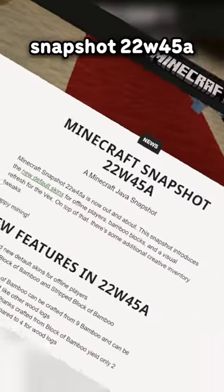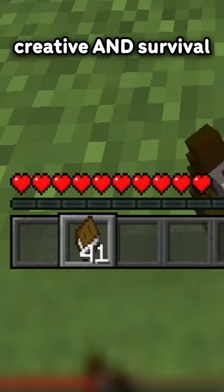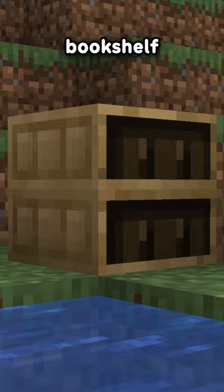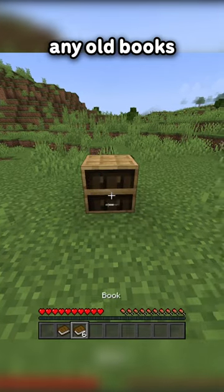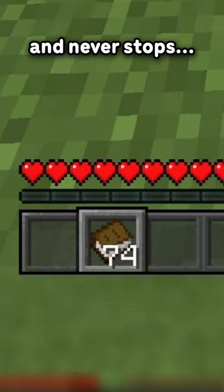Okay, so in the newest snapshot 22w45a, there's a glitch that works in creative and survival where you can get infinite books with the chiseled bookshelf, and it works exactly the way you think. Fill it up with any old books, then just hold right click and it goes up and never stops.